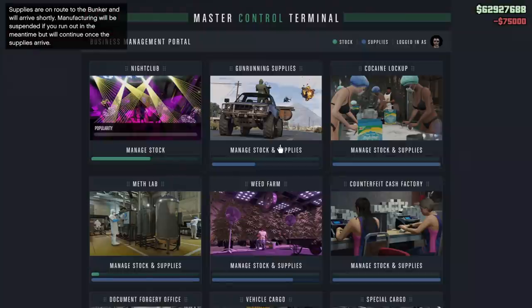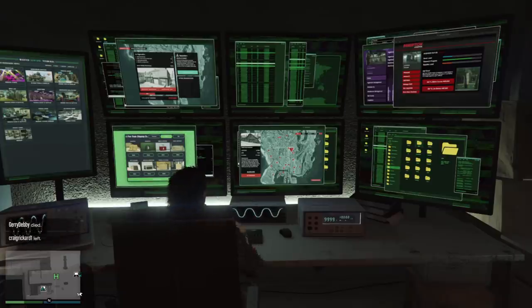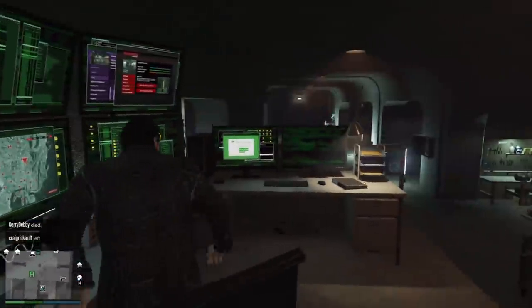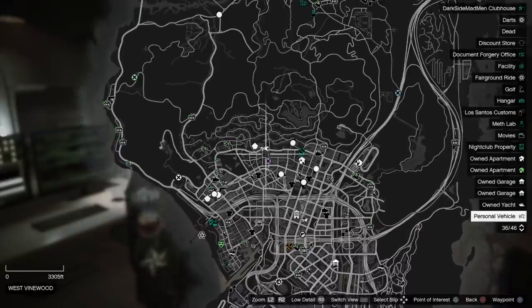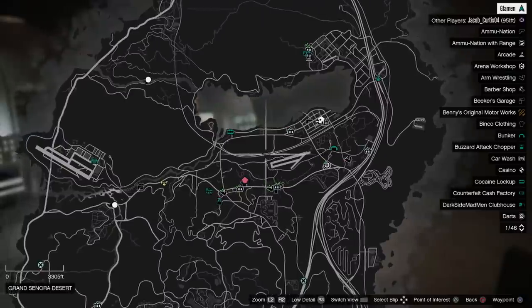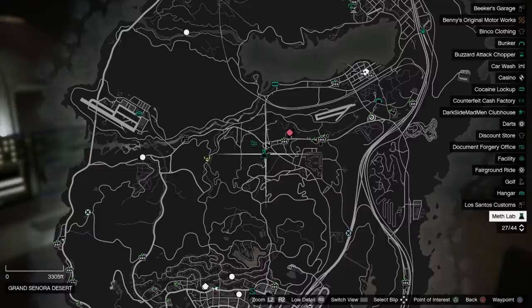A quick note about buying supplies: if you do buy supplies you will have to wait 10 minutes inside of a free roam session in order to have them arrive. Switching to a new session will reset this timer. If you want to make your life even easier, you can get the Master Control Terminal this week for 30% off — it's an amazing piece of kit.